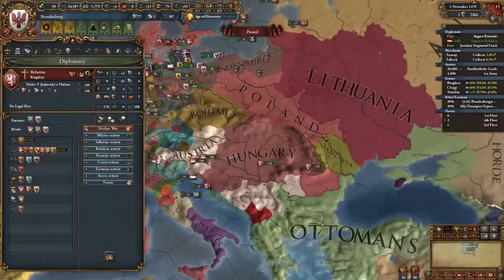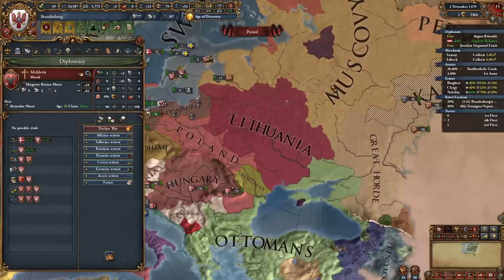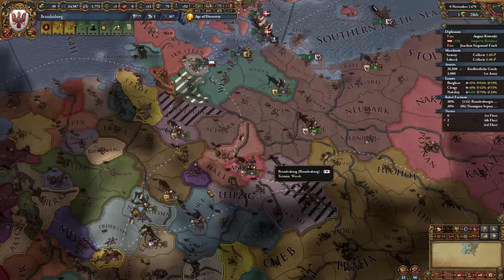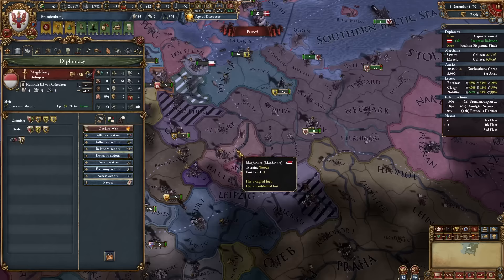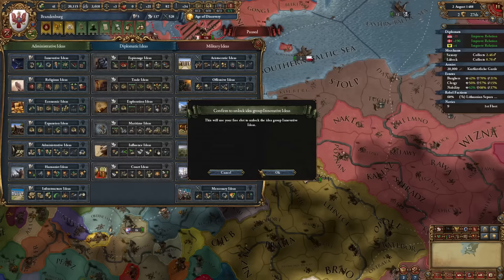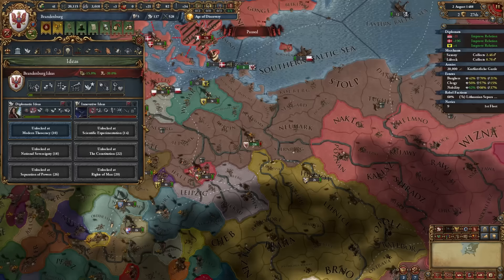Bohemia is guaranteed by Poland, so expanding that direction will be tricky. In the meantime, we'll attack Magdeburg as our very first target — no need to call in allies for that. Second idea group time: we're picking up Innovative ideas, a very good group that stacks nicely with Quality ideas.